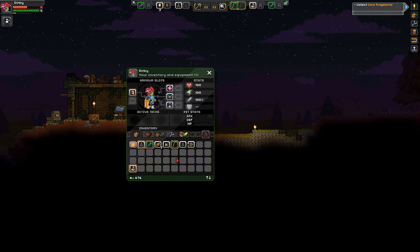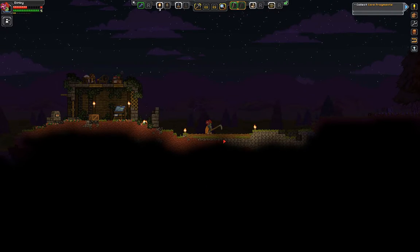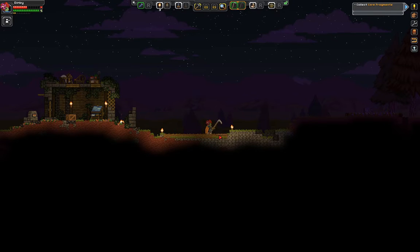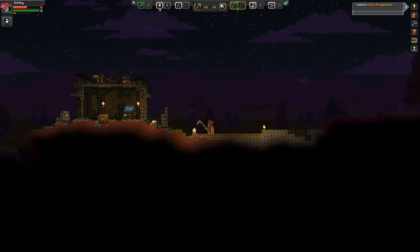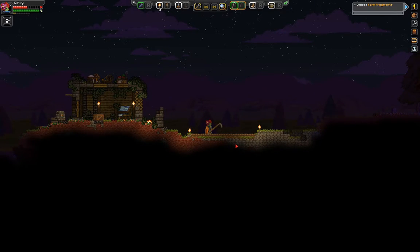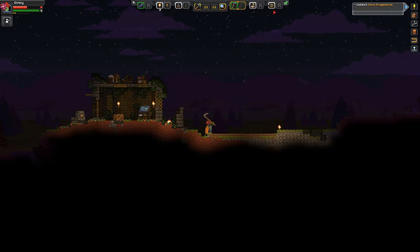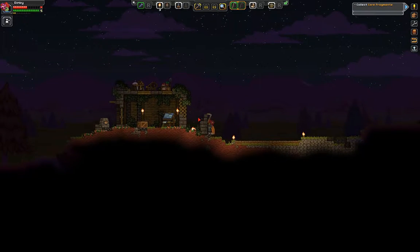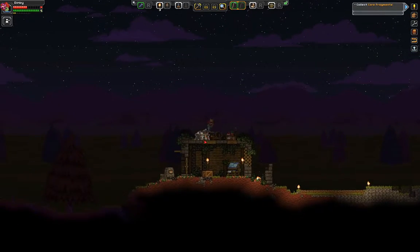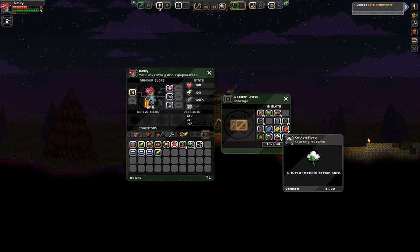We didn't do a lot — except actually we did quite a lot. We discovered what that archaic energy source is. We realized we need core fragments which, according to the scan, are closer to the planet's core, so we have to dig down or find some other way. I don't like that at all because it means I'm going to have to really spelunk.